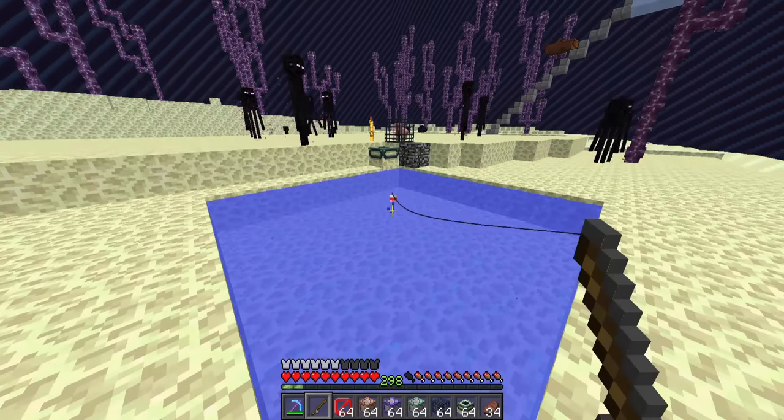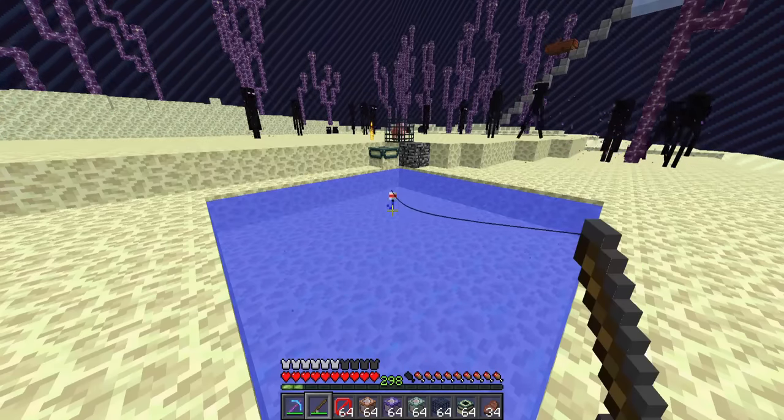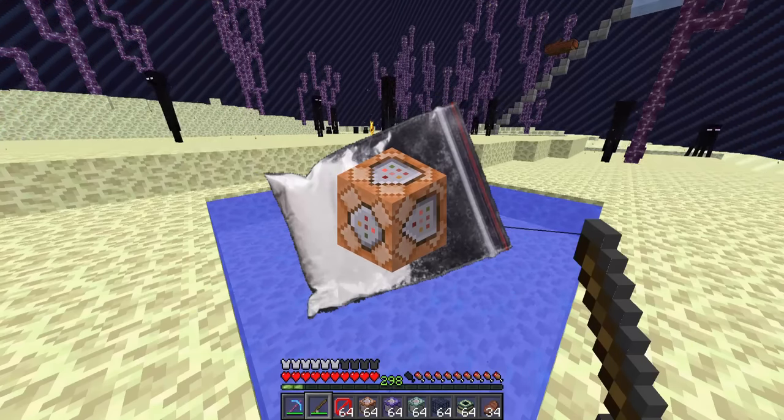Generally, this part is relatively easy. Obtaining a command block in block form is actually way easier than obtaining, for example, the end portal frame item. The real challenge starts when you try to get it as an item. Introducing the generic method. Before I start explaining the actual generic method, I would like you to understand that it took me well over an hour to come up with this explanation, because this is literally falling block on crack, but I want the explanation to be at least somewhat understandable.